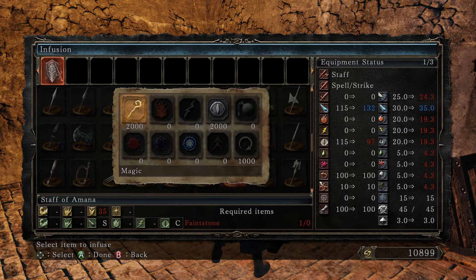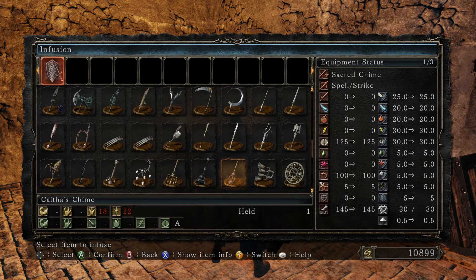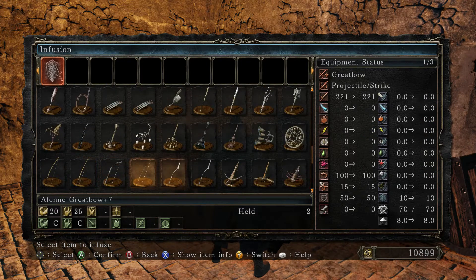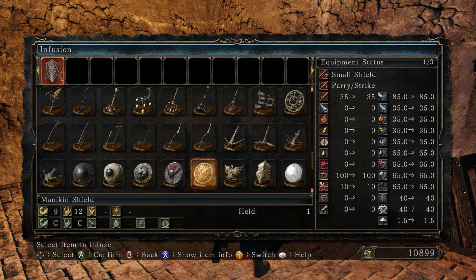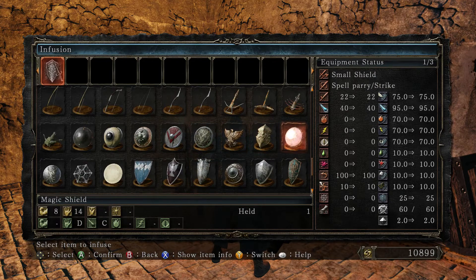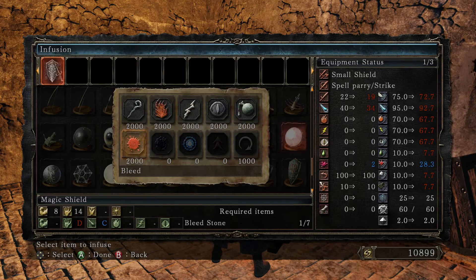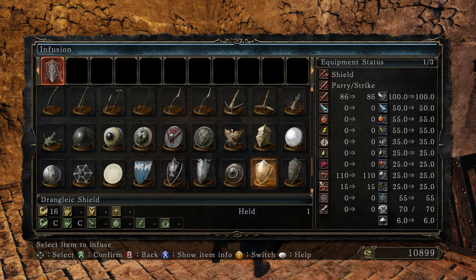Some weapons can only be infused with certain elements. For instance, this catalyst — the Staff of Amana — can only be infused with magic or dark. If you infuse a catalyst, the spells that correspond to the element you infuse will do more damage, and it will scale better with that stat. So if I infuse the Staff of Amana with magic, then it would scale better with intelligence, but it would also do less damage with hexes and more with sorceries.